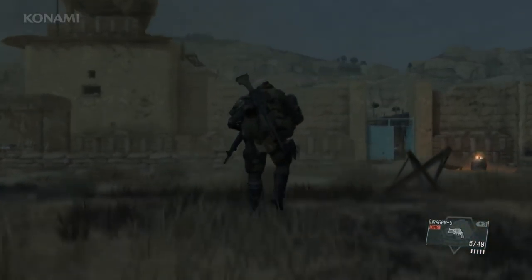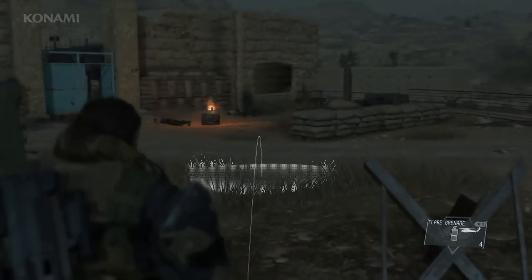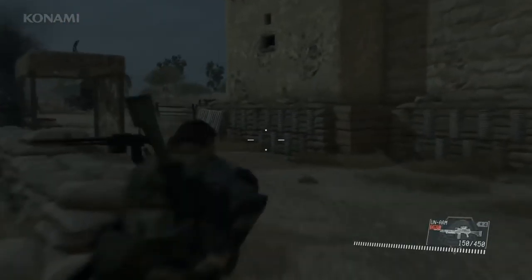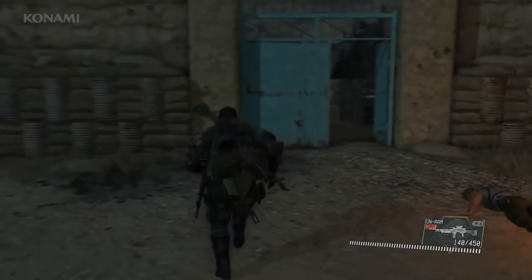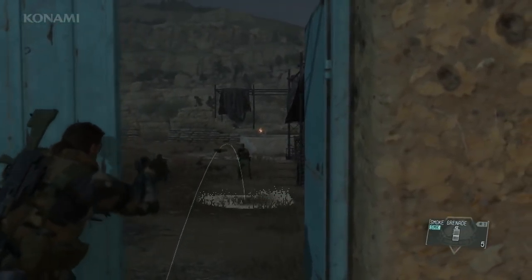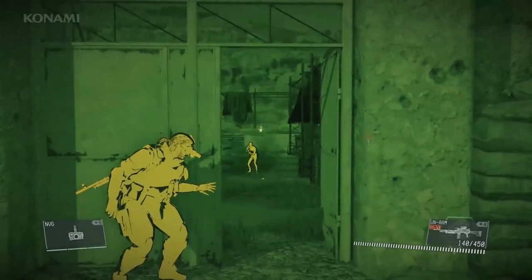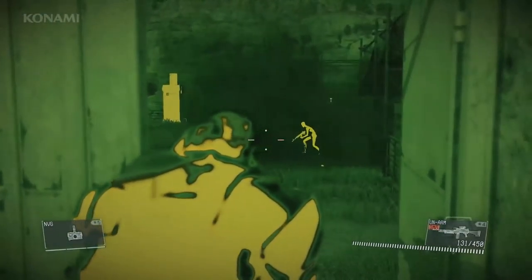We've reached our destination, so we'll go ahead and disembark. We'll throw a flare grenade to mark our helicopter's location and switch to our machine gun, then head on in. We'll use a smoke grenade to provide cover, and then equip night vision goggles so that we can see the enemies and eliminate them as we storm the compound.